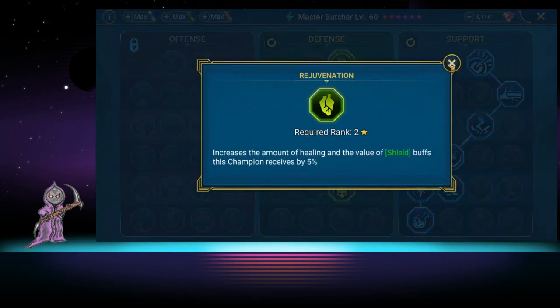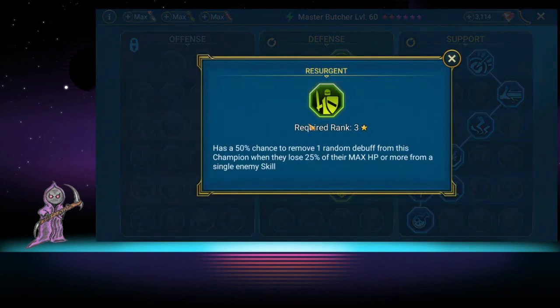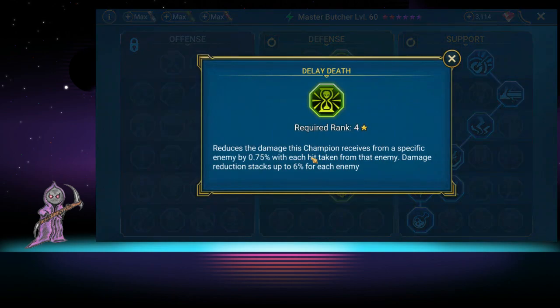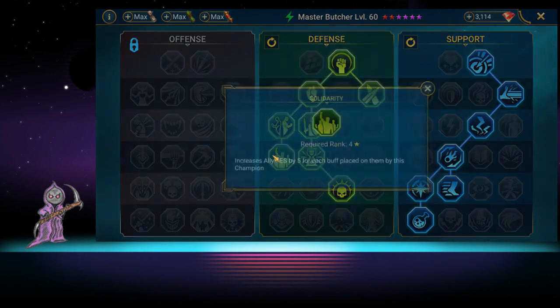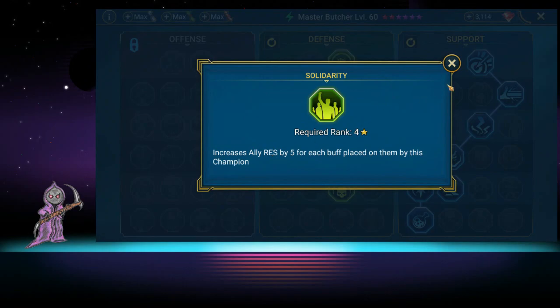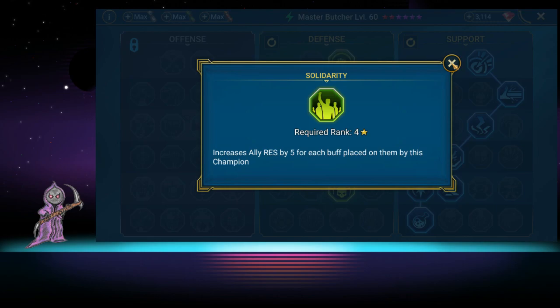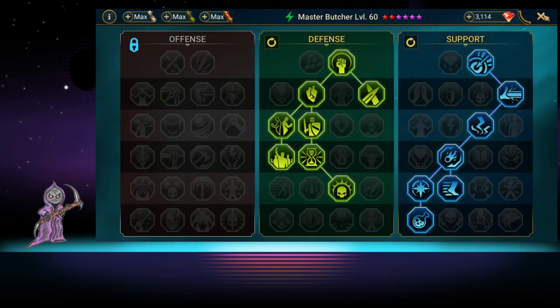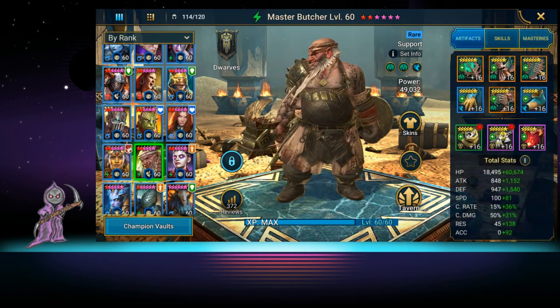We have him in decreased damage from critical hits, which is good — we want to stay alive as long as possible. He increases his own passive healing, and increases his HP when someone else heals. We have a chance to remove debuffs so he doesn't get stuck with stuns. He reduces damage taken from a specific enemy, which is great for bosses. He increases ally resist when he places buffs, giving everyone a 10% resist boost. And he has a chance to counter attack, which is good for that provoke.